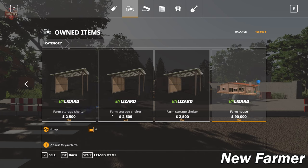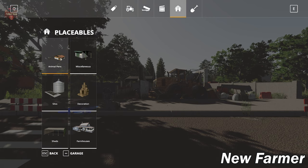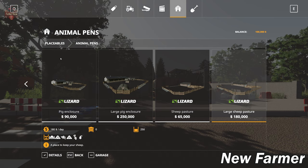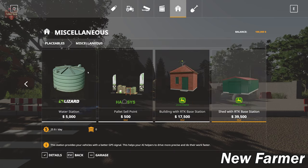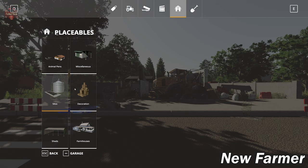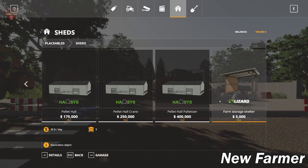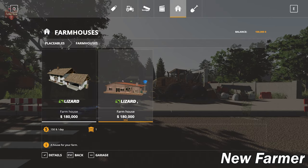We have front loader arms, a pallet fork, a modded large grain silo, farm storage shelter, and farmhouse. The animal areas are not in the owned items. If you start on farm manager or start from scratch, none of the animal areas or other buildings at the main farm will be there. The preferred play mode is clearly new farmer, because the custom animal pens are not available to purchase.